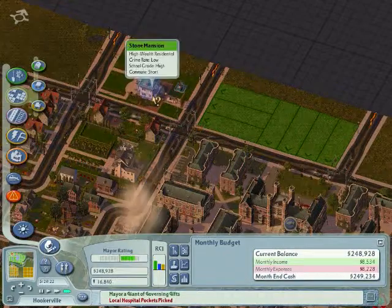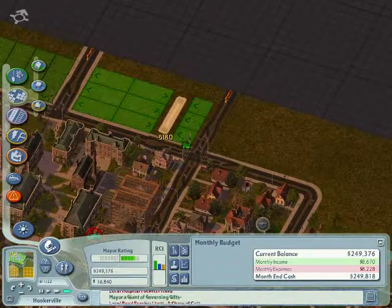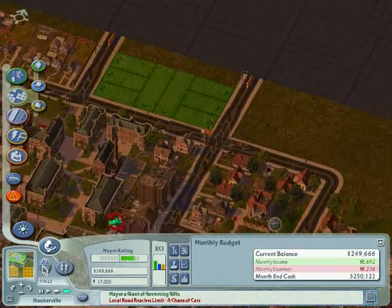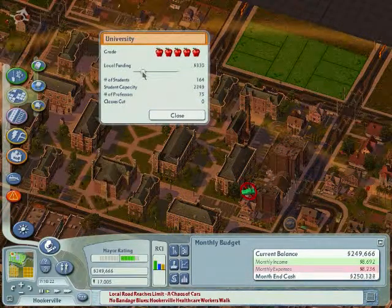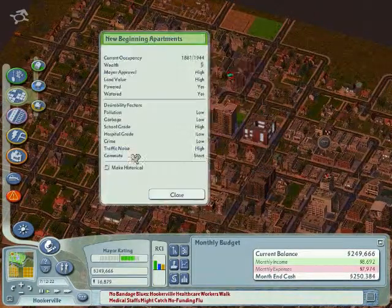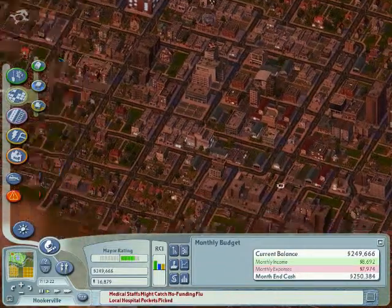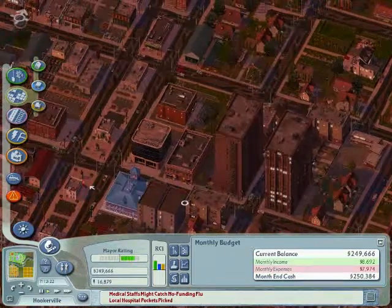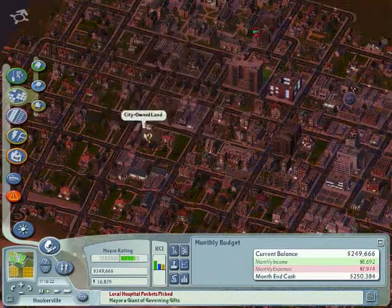Ooh, that developed into a nice big mansion — sort of a high-wealth area here. Whoa, how much money? We're getting really close. Let's put the funding down a bit — we don't need it to be enormous, to be honest. Historic apartments — I don't know why, I just like the design of that apartment as opposed to these really boring projects.